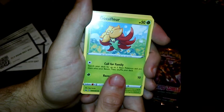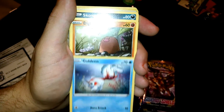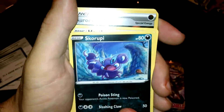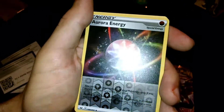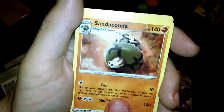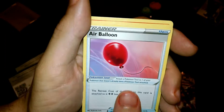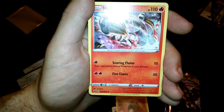Code card. Gossifleur, Goldeen, Diglett, Skorupi, Hoothoot. Lightning energy reverse, Sandaconda, Electric City energy, Air Balloon, Polteageist, Heatmor.